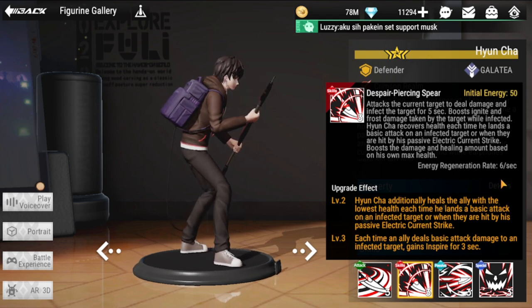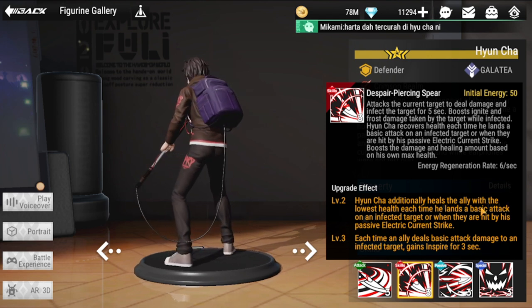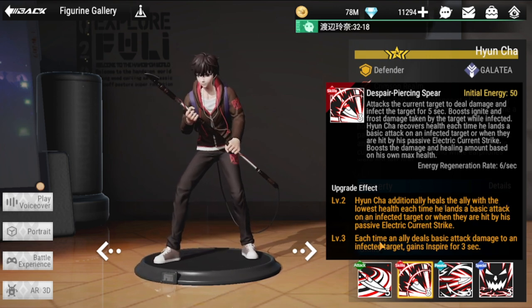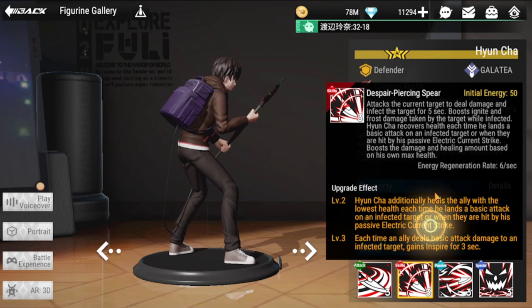At upgrade level one, Yuncha additionally heals the ally with the lowest health each time he lands a basic attack on an infected target or when they are hit by his passive electric current strike. At level three, each time an ally deals basic attack damage to an infected target, they gain Inspire for three seconds.